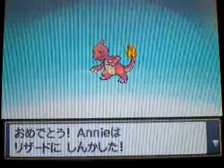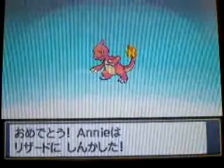Yay, Annie evolved! So we now have a Charmeleon. Awesome. Annie has only just over enough thought before she evolved, because Dragon Rage is a really useful move at this point in the game.